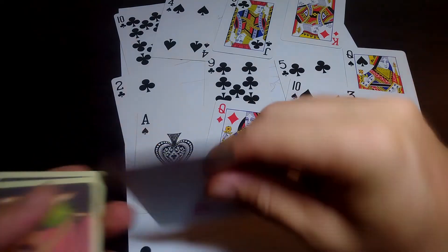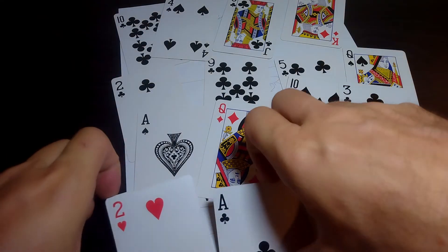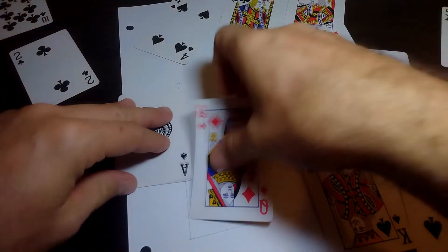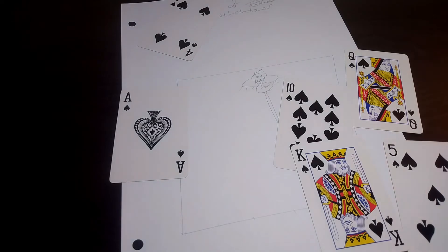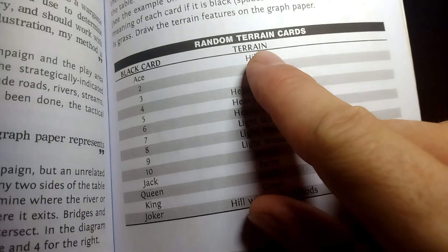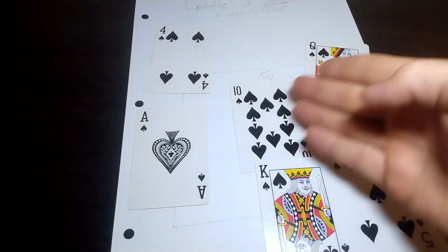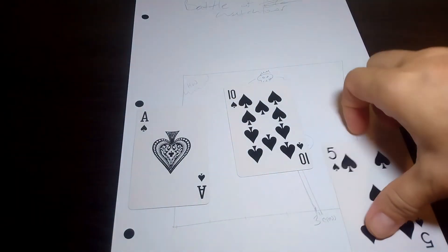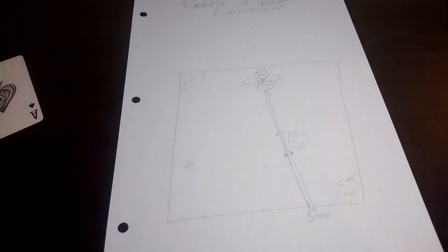Rather than one terrain feature every other card, we're going to have one in every four cards. We wound up with six out of sixteen, which is two more than average. Using the results as written, kings and queens are both grass — since we're in the grasslands we remove those two, leaving four pieces of terrain. The four and the five are heavy woods — we'll mark those up in the corners — and the ace will be a hill and the ten will be a marsh.